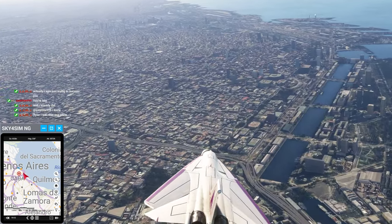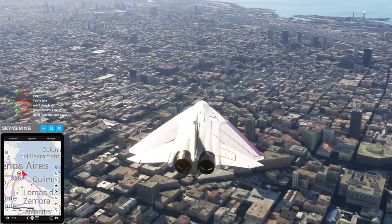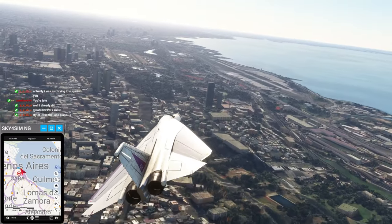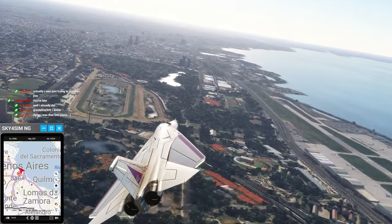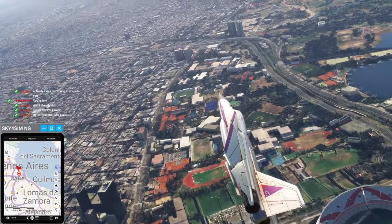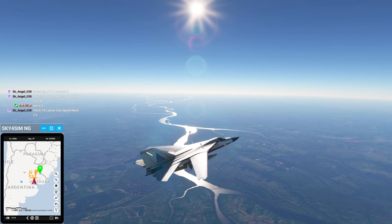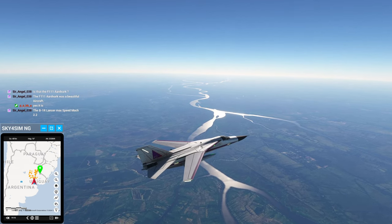I wasn't entirely sure where the great sights of Buenos Aires were, but I did spot a stadium and a track and decided to fly along those. Here's the full pass at speed — I would be disturbing quite a lot of people with my sonic booms as I go along. There's that track, and then there's a stadium there. As far as I know, Argentina and Buenos Aires have never hosted the main Olympics, but they have hosted a Youth Olympics recently — the 2018 Summer Youth Olympic Games.